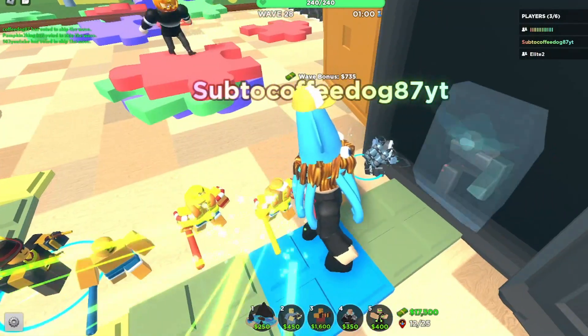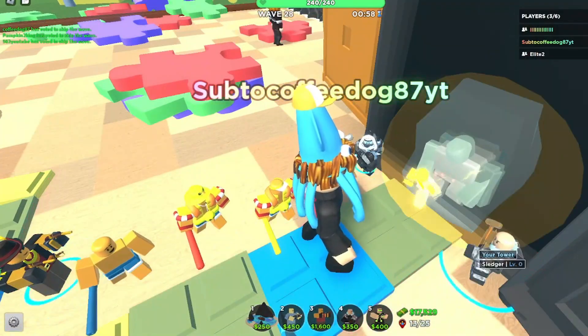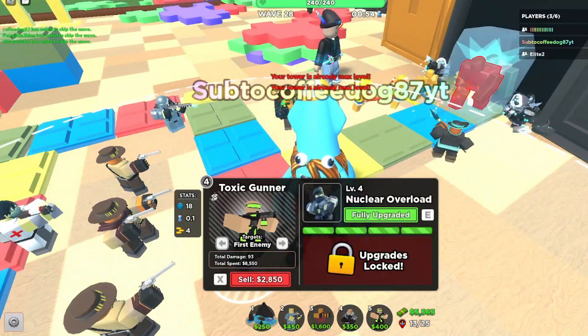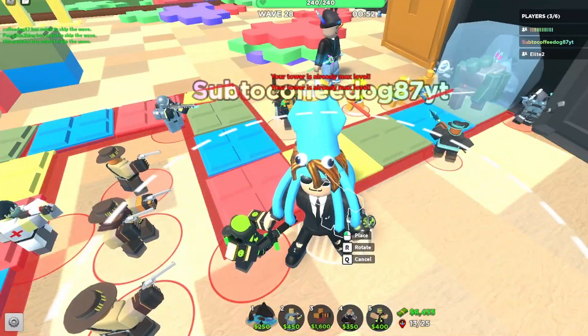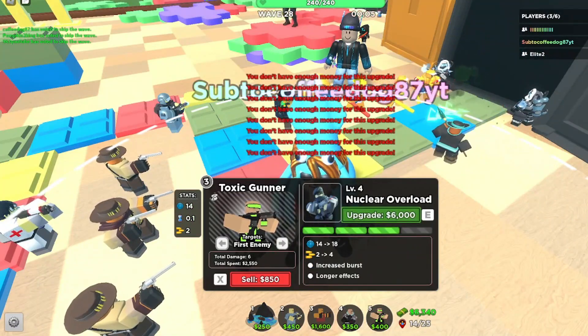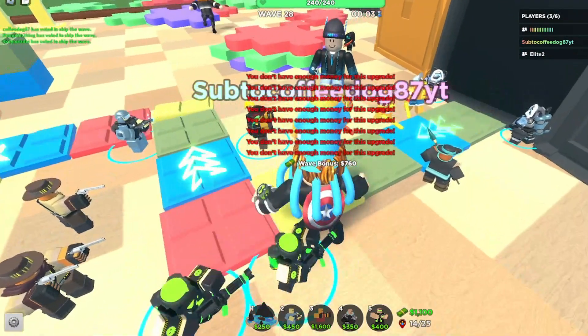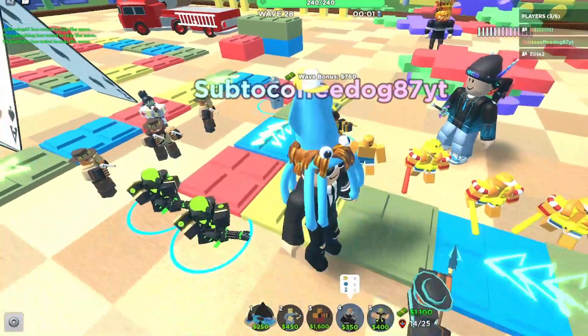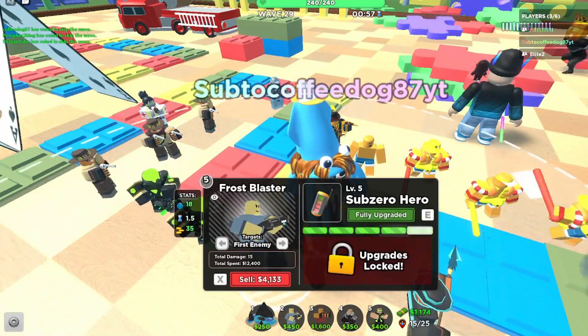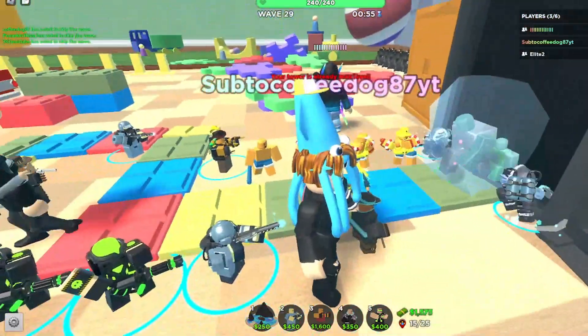The next tower I decided to place was Slugger for the freezing ability, because my Frost Blaster wasn't reaching as far as I wanted. It would freeze enemies and help out a lot — the damage was good and I definitely needed some freezing capabilities so we could stay alive, because some bigger bosses were coming in and getting close to the base.